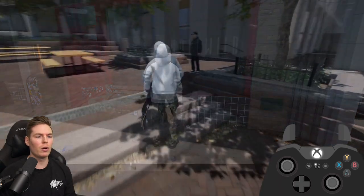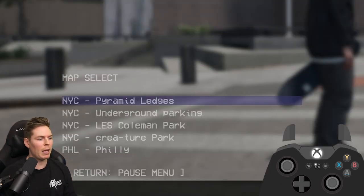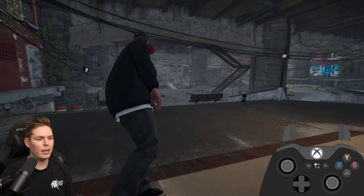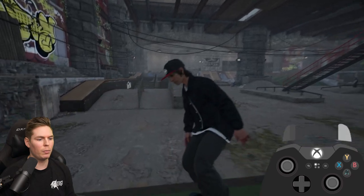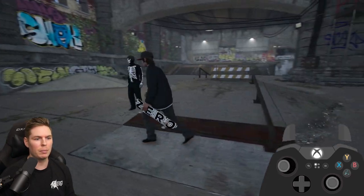Go to the skate shop and finish all those quests, then go to pyramid ledges and finish all those ones. Once you're done with those, go to map select and then go to the Creature Park. Make your way down here, go to the right, and you'll see me just standing here next to this bump to bump.